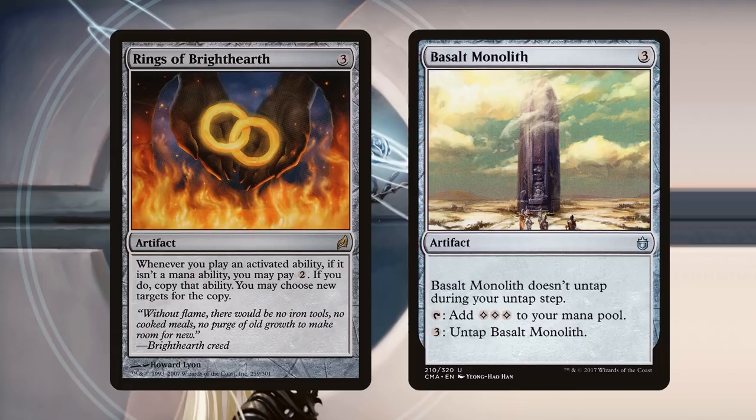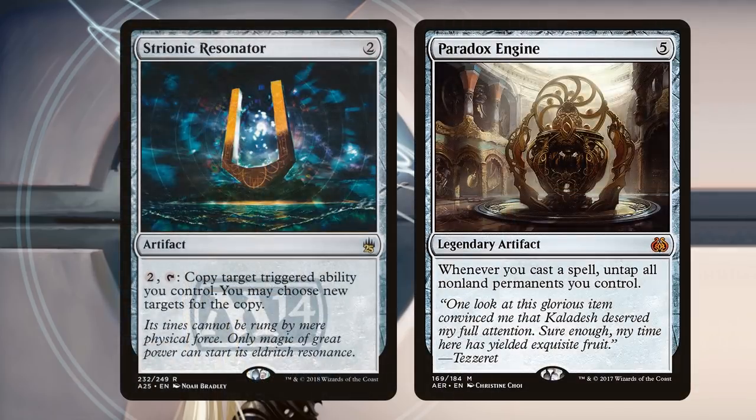Three: untap Basalt Monolith. Rings of Brighthearth can copy that for only two generic mana, which means that Basalt Monolith — which generates three mana — will net you one mana after you tap and untap repeatedly. Let's look at Strionic Resonator, which goes infinite with Paradox Engine and a bunch of mana rocks. Paradox Engine is a trigger: whenever you cast a spell, untap all non-land permanents you control, so we can go infinite pretty easily with just a handful of mana rocks.